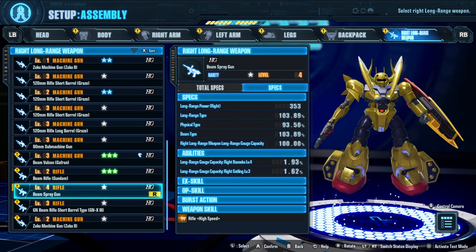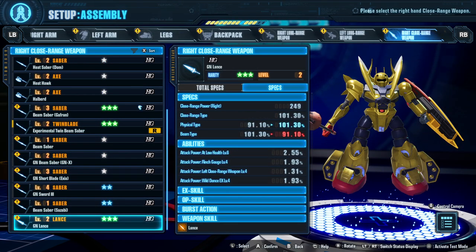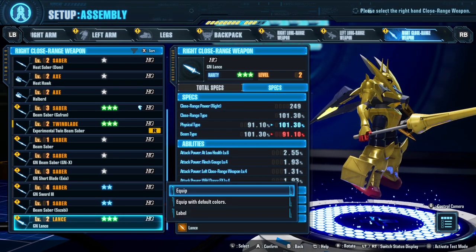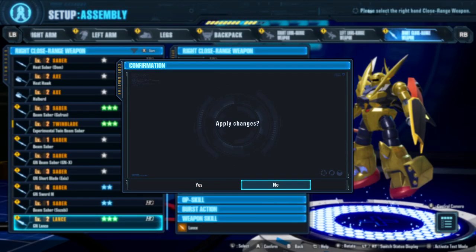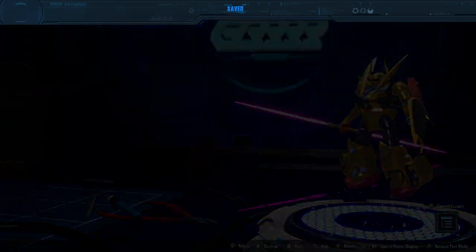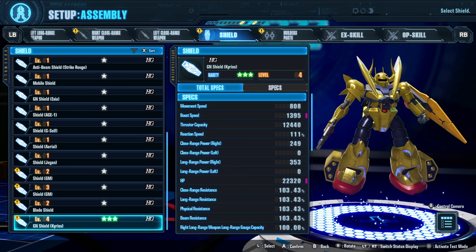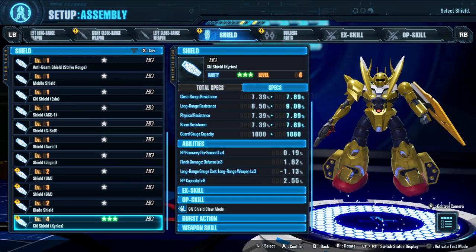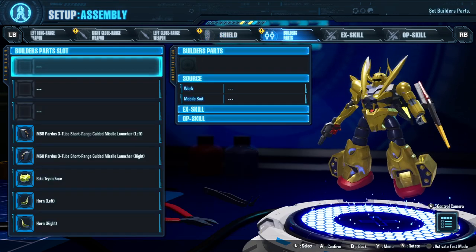Long range gauge capacity right bazooka, long range gauge capacity right gatling — we're not using those. Over here we want to switch to the lance so we get the achievement for using a lance. Apply the changes — wait, we weren't done, that was my fault. Back to assembly — we need to choose skills. We also got a different shield: a level four GN Shield from Kyrios, which gives us GN Shield Claw Mode.